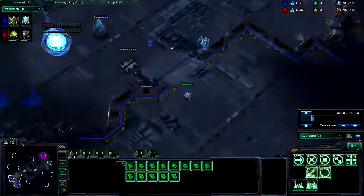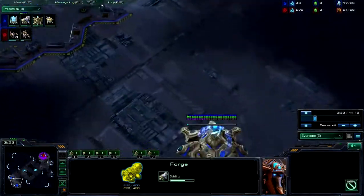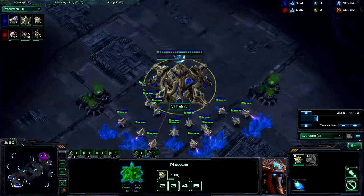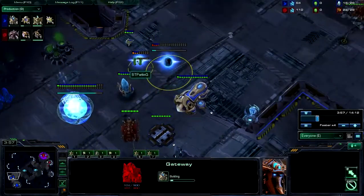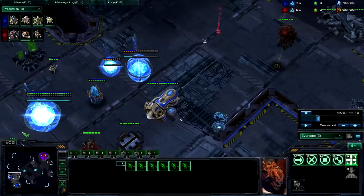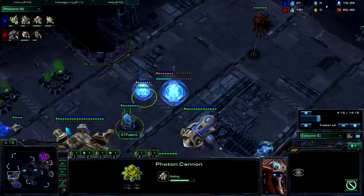He does not produce another probe and immediately places down a forge. This way he can get his cannon on time in the event zerglings start running across the map. After the forge is laid, he chrono boosts some probes — just one chrono boost. Then he gets a pylon, a cannon, and a gateway. And if zerglings were to dive bomb straight across the map, Parting would be able to just place one more gateway temporarily to let the cannon finish, and then the zerglings would be taken care of.